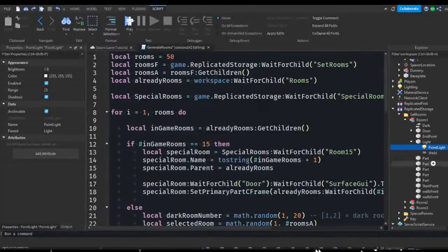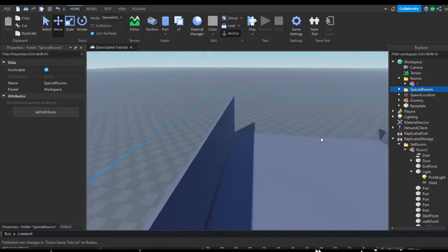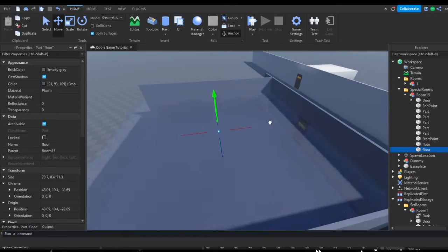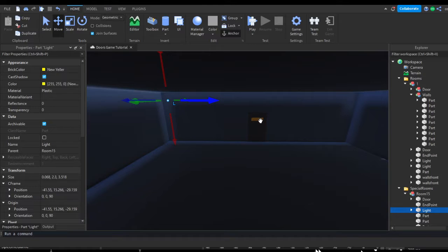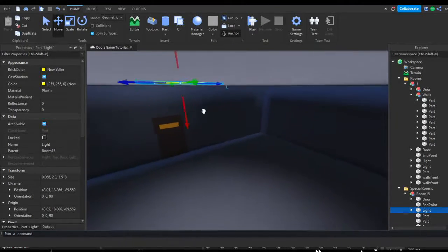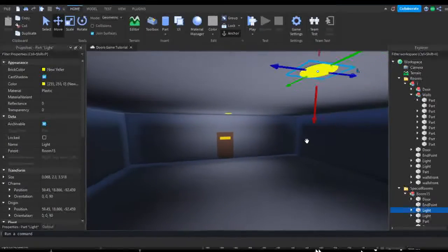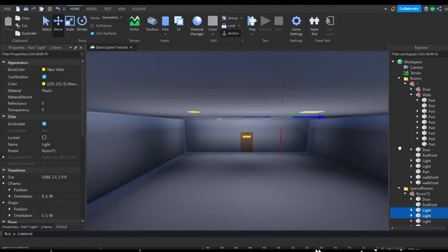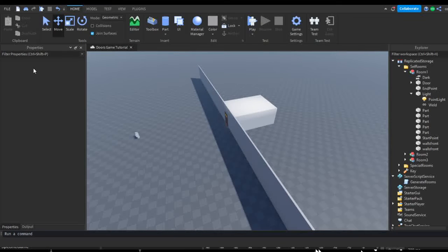You can do the same thing for the special room if you want to randomize its brightness, but I won't be doing that. I'm going to go ahead and put a roof and lights for the special room. Let me get this big platform - I'll take a light, put it in room 15, place it on top. I'll put two near the entrance and two more on the other side so it's a little brighter. Then put the special room back into Replicated Storage.